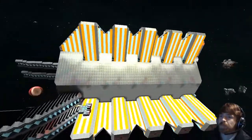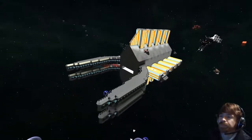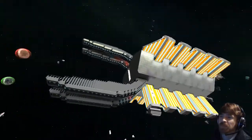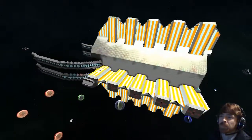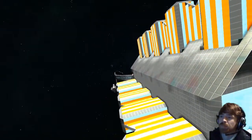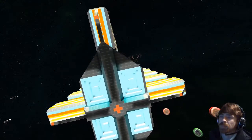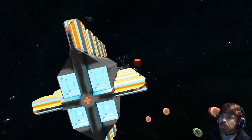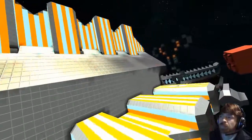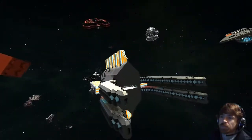It was originally supposed to be a fighter but I kind of got carried away. The whole back is power shields and thrusters, and the front is just missiles and AMCs. There's room for 20 turrets and four shuttles, and its shield recharges over a million. Every tower is an area of power reactors and the rest is just shields and thrusters.